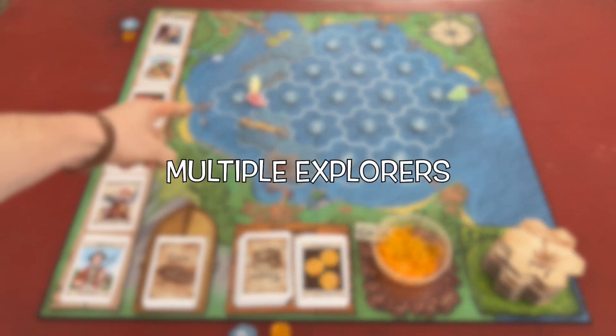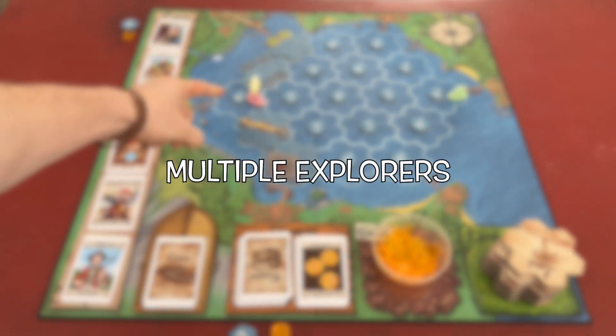If there are any other players in the tile that you discover, those players are shipwrecked. Any gold that would have been dropped by the shipwrecked players is automatically claimed by the discovering player.